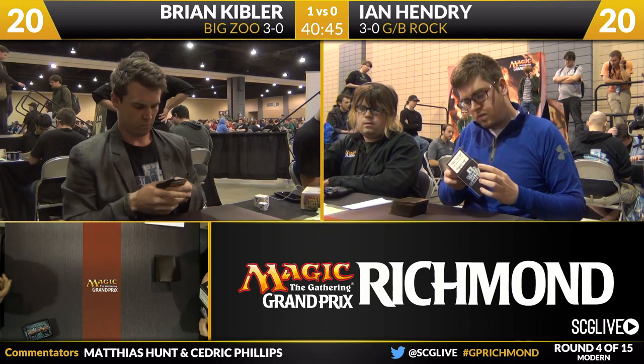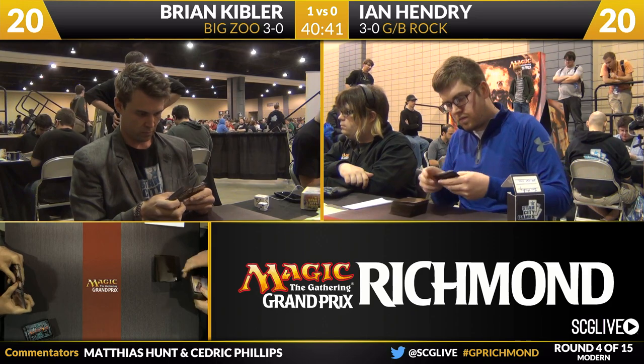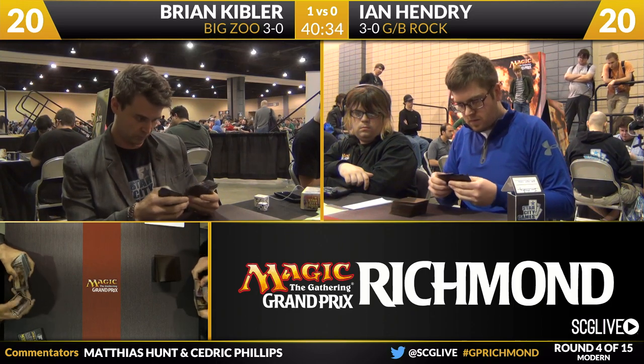I feel like Kibler dodged a bullet a little bit there. A double Obliterator hand is very good against his deck. Obviously the Path to Exile draw was timely, and the fact that he got an extra turn to start his attack with was very pivotal there too.